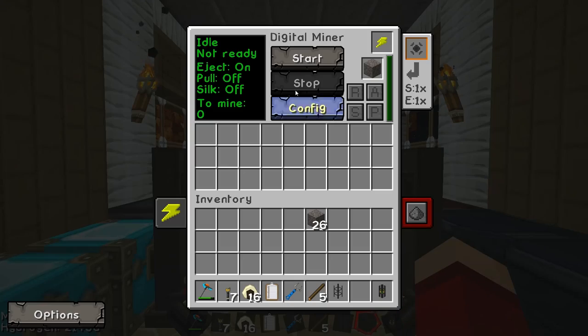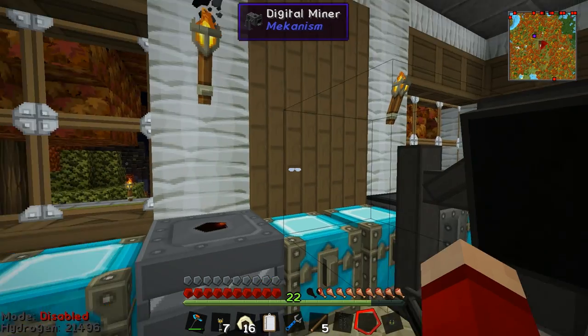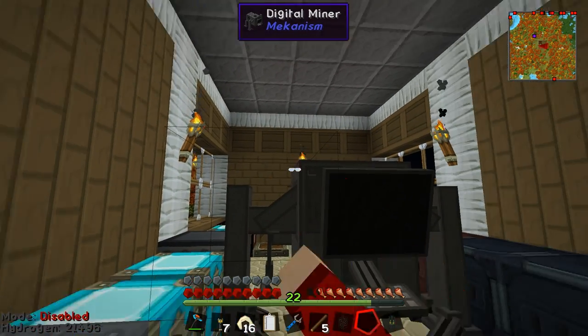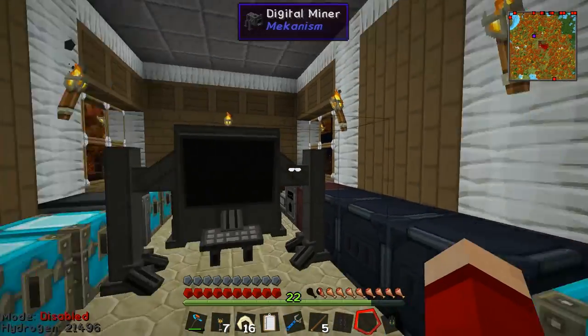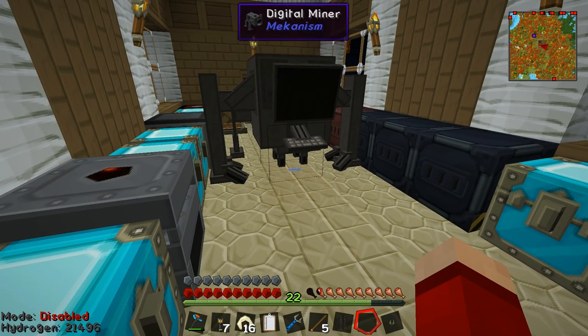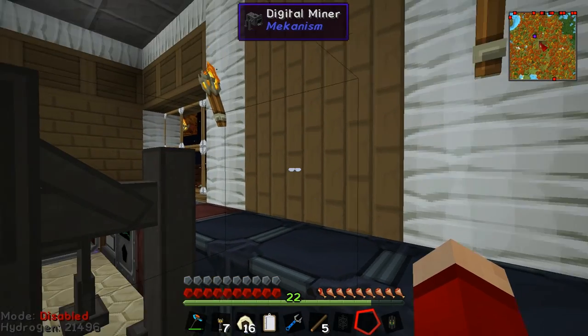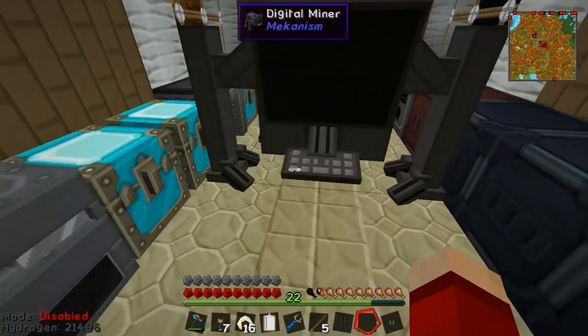Now let me cover the configuration. The digital miner works in massive columns. The first setting is the radius - how far out it goes in any given direction. I can set it to 12, but if I try to set it to 60 it won't - it maxes out at 32. So it'll mine 32 blocks in every direction. That little antenna on the bottom is the center block it's counting out from - that block is zero, and then one, two, three, four, five and so on.